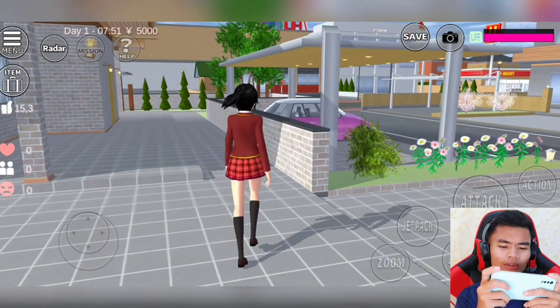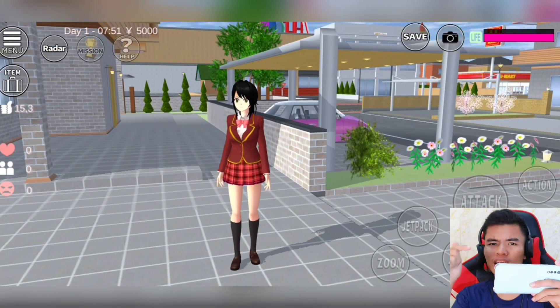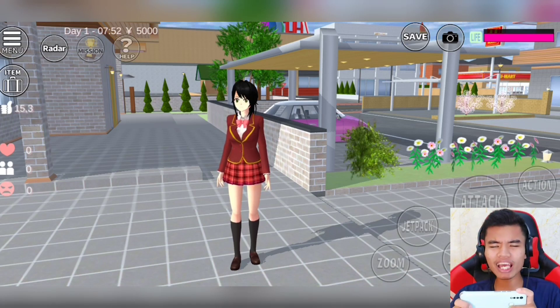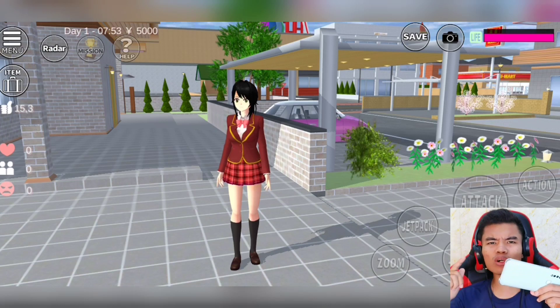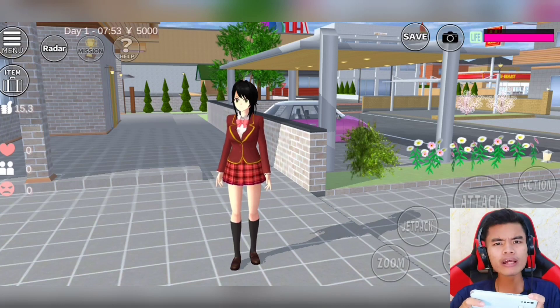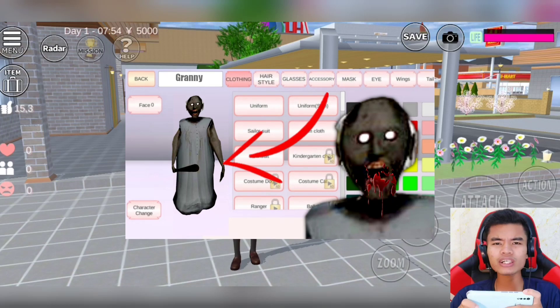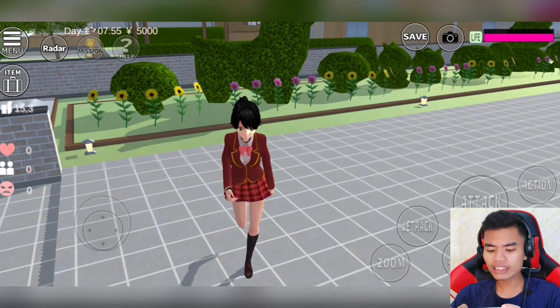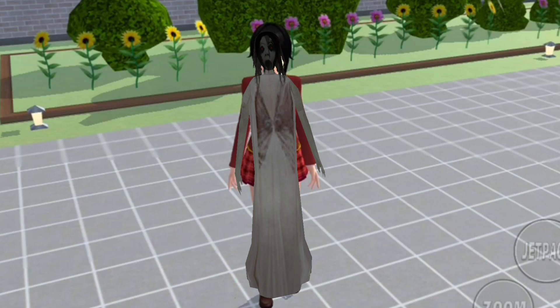Oke, kalau begitu. Kali ini Bang Redo akan menunjukkan kepada kalian bagaimana caranya membuat Slendrina di Sakura School Simulator. Setelah sebelumnya Bang Redo pernah membuat Granny di Sakura, sekarang kita buat yang namanya Slendrina.